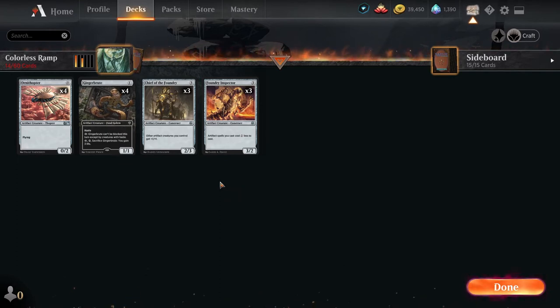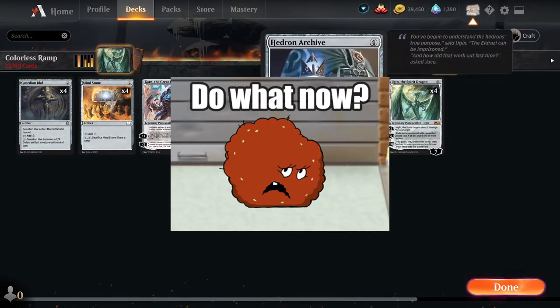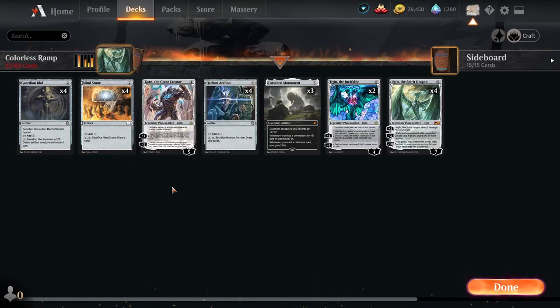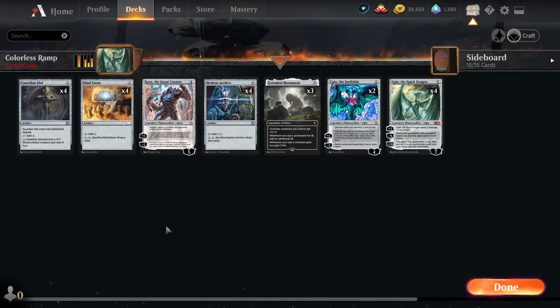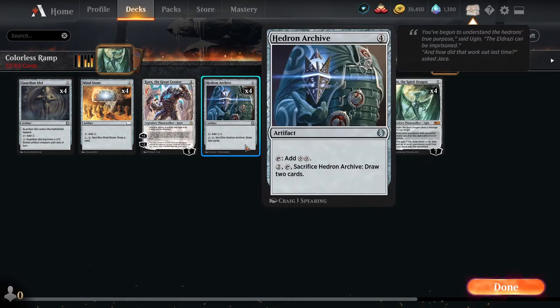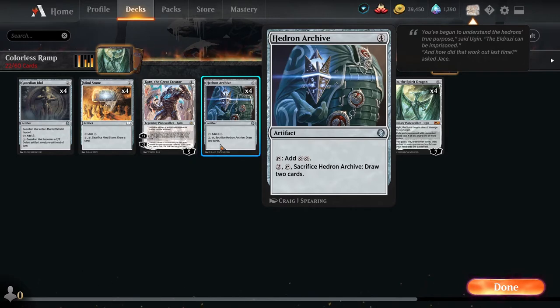Let's talk about what you really want to do with this deck. The real meat of this deck is going to be coming in the non-creature spell package. Guardian Idol for two mana will create small ramp along with Mind Stone, also two mana, which adds one colorless. And the Hedron Archive, which is four mana, allows you to add two colorless. Both the Mind Stone and the Hedron Archive are good in that they help you get out your bigger stuff faster, or if you're flooding out on lands, you can sack either one to draw some cards, which can help you maintain momentum.